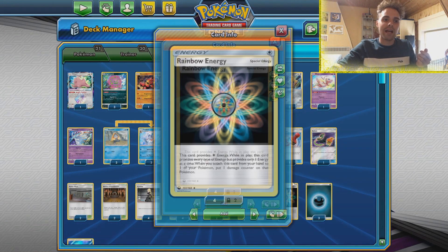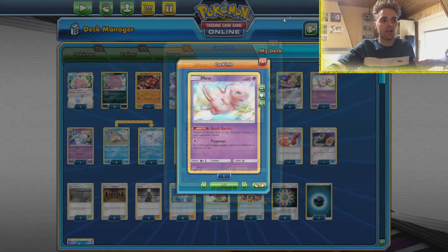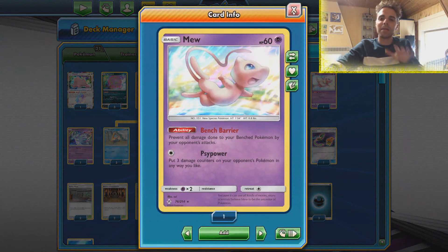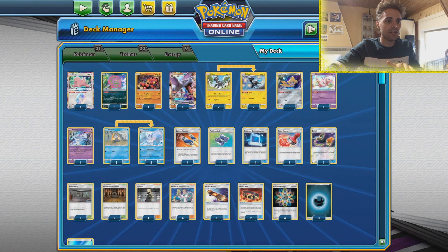If we attach a Rainbow Energy we also get a damage counter, which is always interesting. We have Mew to protect our bench because spread shenanigans would destroy us, so we want to keep the bench as safe as possible. It also helps out against the Tag Bolt GX of Pikachu and Zacian tag team.